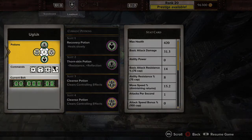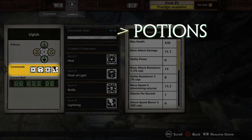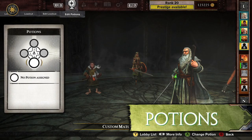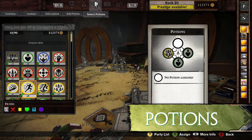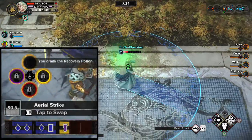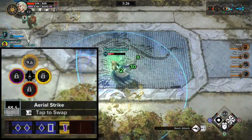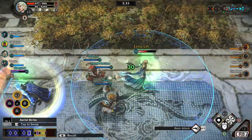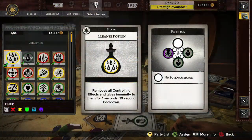A loadout is composed of three elements: Potions, Commands, and the Guardian Belt. Potions are consumable buffs like health regeneration, speed boosts, or attack bonuses that are used during the match. Each potion is a single use, and only one potion can be active at a time. Potions are activated with the D-pad. Up to four potions can be slotted in a match.